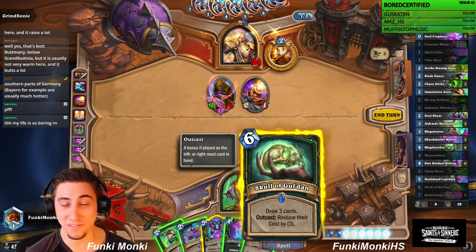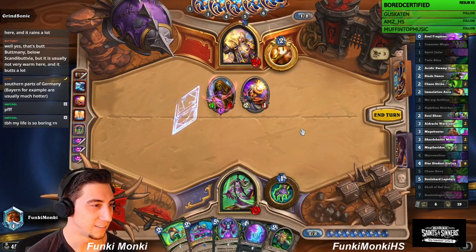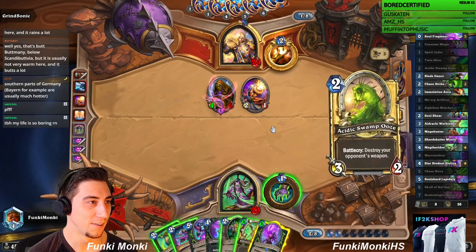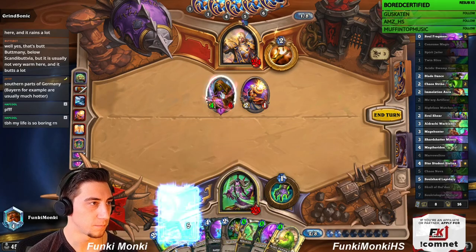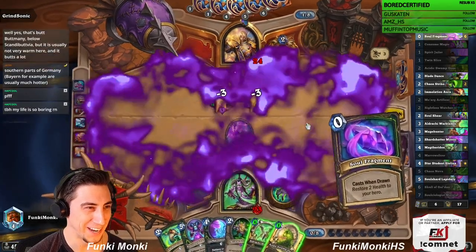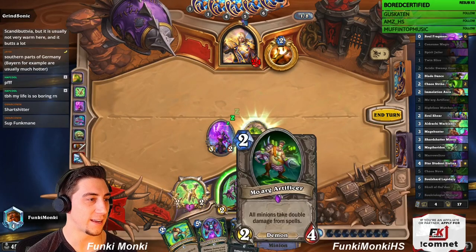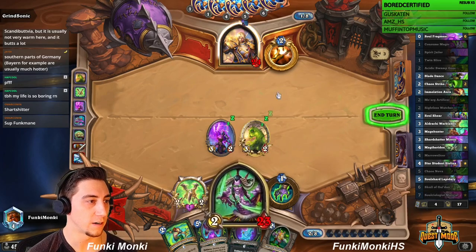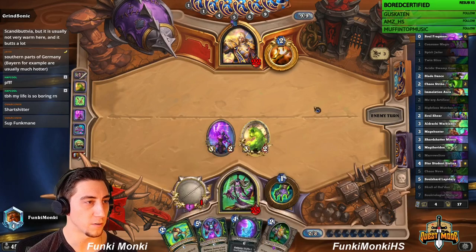Wow, Skull of Gul'dan — what are the odds we just top-decked Skull of Gul'dan? Okay, all these are playable — sweet, that's not bad. We have so many soul fragments in our deck. Am I attacking? I do have the Marrow Slicer, I don't really need the health against Priest. I think I am attacking here — need to push some damage and make room for the Marrow Slicer.